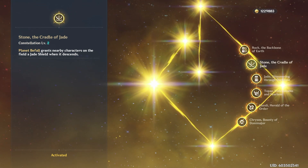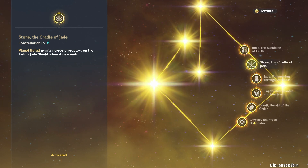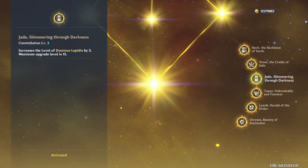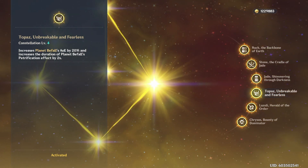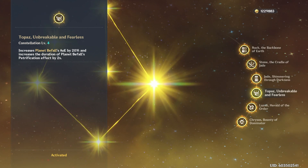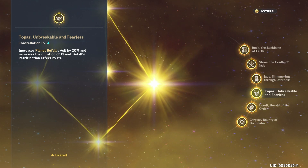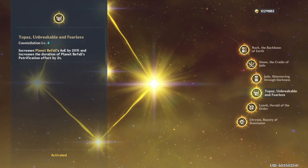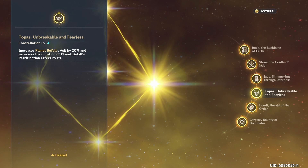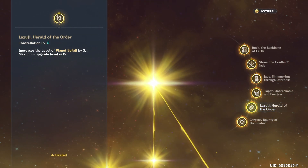C2 is just kind of mediocre, to be honest — I thought it was going to be a lot different than it actually is. I would say that's his only bad constellation, because all the other ones are amazing. C3 and C5 just increase his skill and ult levels. But C4 is really good because it increases your AoE by 20%, which is massive, and it increases the petrification effect by 2 seconds. 2 seconds doesn't sound like a lot, but it really does make a difference. It gives you a little more utility, a little more time to think about things. It's like a cherry on top — you don't need it, but it's a nice little extra.